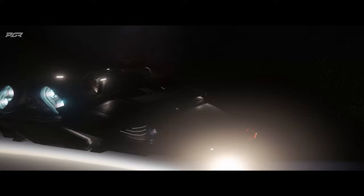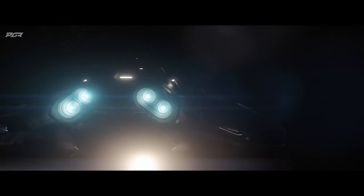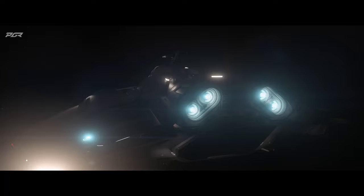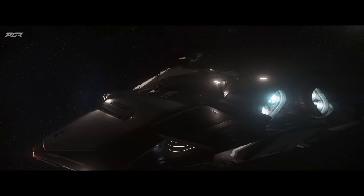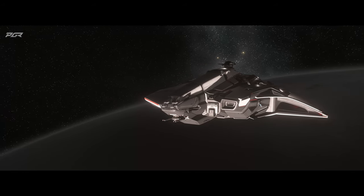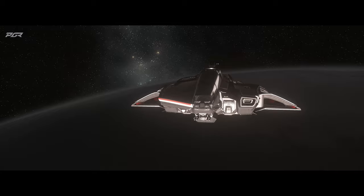The very first one I wanted to talk about is the Crusader Intrepid. It seems like it's going to be a starter ship for Crusader — I'm really excited about that. Through the pipeline Discord channel, they've revealed that the SCM speed is going to be 227 with a navigation speed of 1225. Comparing to the Drake Cutter, which has an SCM speed of 180 and a max nav speed of 1010, the Intrepid is notably faster.